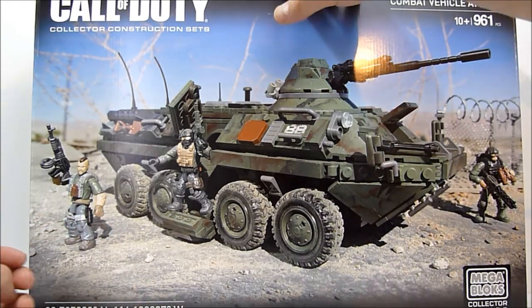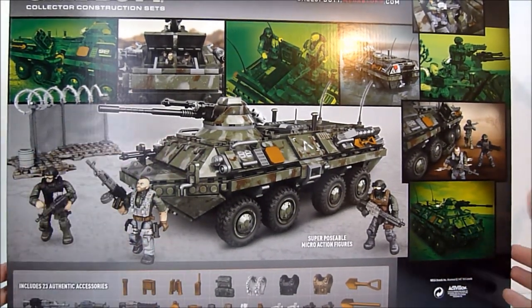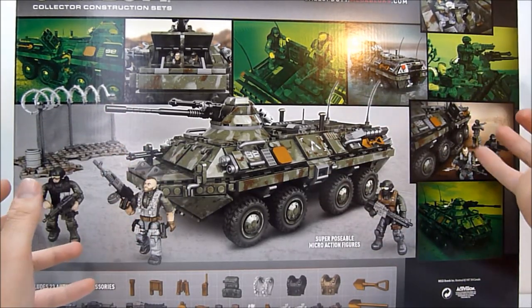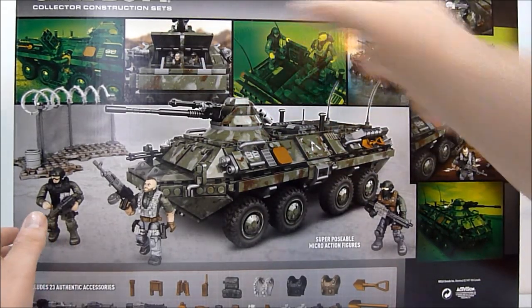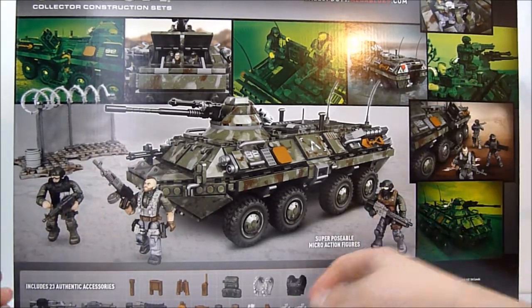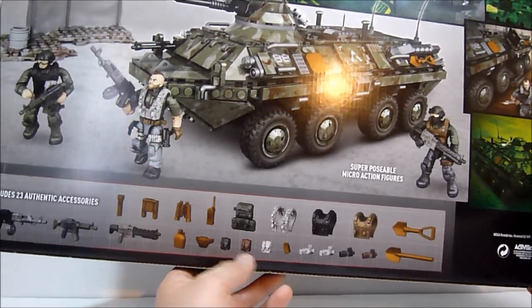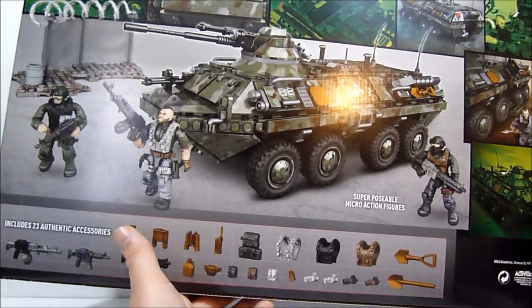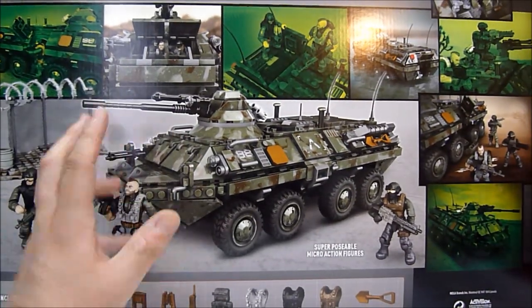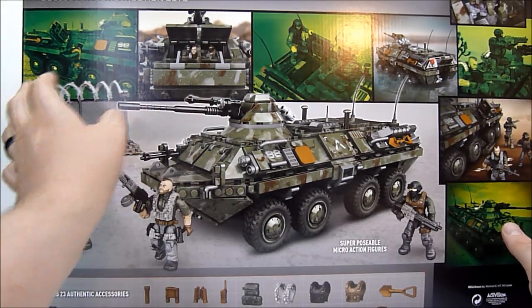It looks really really cool. Checking out the back of the box, I honestly wish that for a licensed set like this, Mega Bloks would put the vehicle name somewhere on the back — even the accessories, like telling you what everything was: accessory pouches, binoculars, radio, the different types of firearms and things like that. I just think that would be a really cool addition.